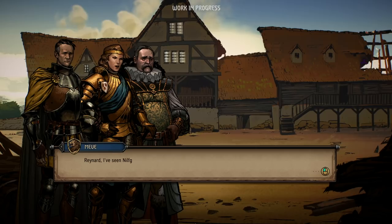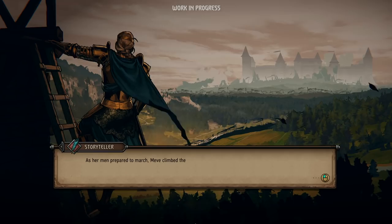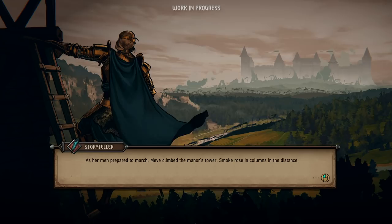Reynard, I've seen Nilfgaard's trebuchets at work. Should we delay until we're stronger, they'll leave no stone standing in Dravagrad. We must ride for the town at once. Without further ado, let's dive into the tale, shall we? In the interest of time, and to avoid some nasty spoilers, we'll skip right to the moment when the queen and her retinue arrive at the castle of Dravagrad.